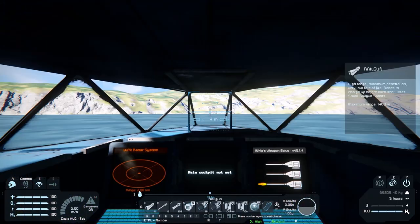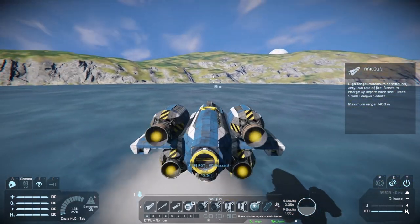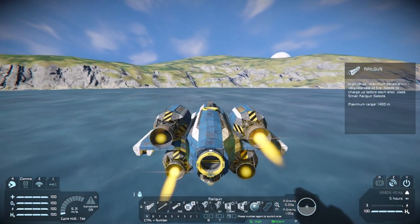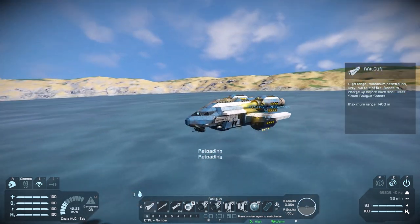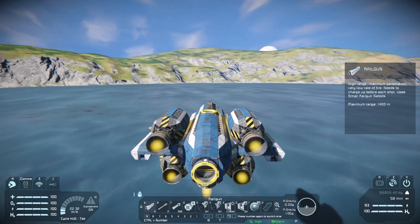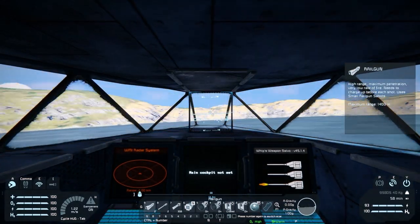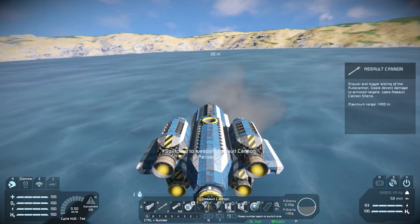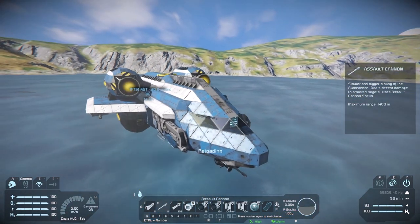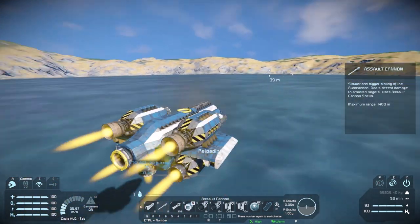Then into the cockpit. If we hop in, this thing actually flies pretty well in 1G. I do like a railgun. We have the salvo script, which is why they're firing like that — and they're staggered as well.